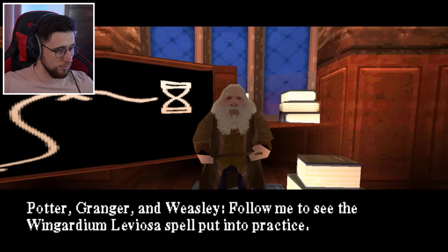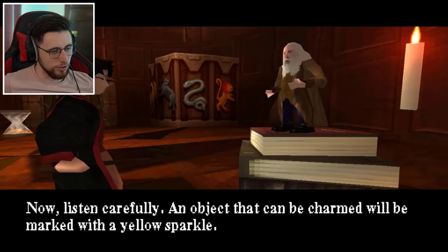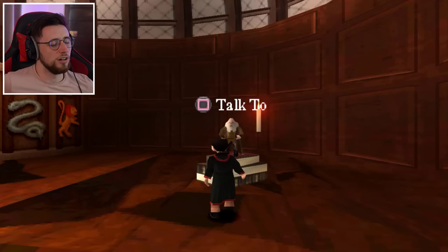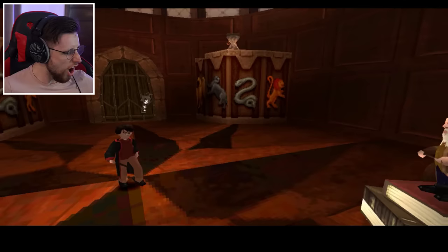Potter, Granger, and Weasley, follow me to see the Wingardium Leviosa spell put into practice. An object that can be charmed will be marked with a yellow sparkle. A charmed object can be levitated - keep the cross button depressed if you want to change the object height. It was his face just then - I don't know why that got me. Wingardium Leviosa. Damn right.